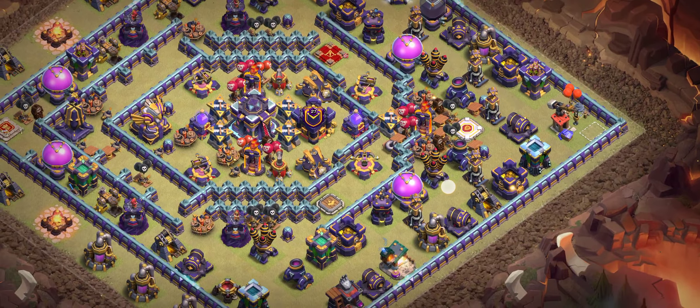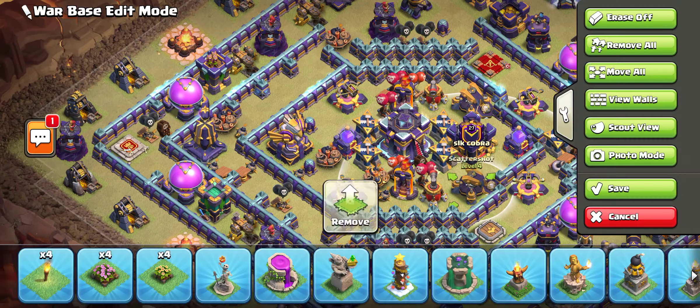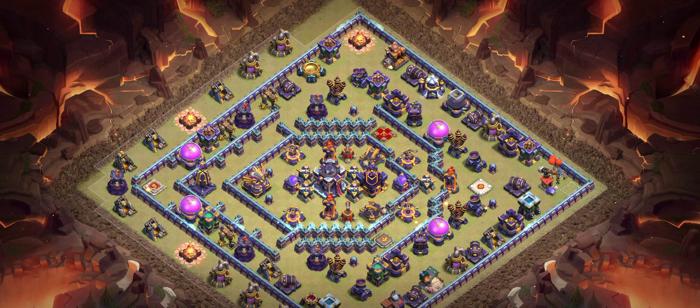Base number eight is another really good ring base. The overall design is solid — everything in the middle is well placed and there are scattershots covering the core. It's another great design.